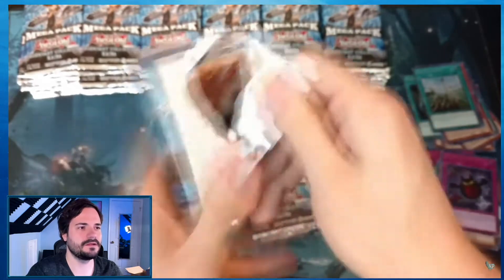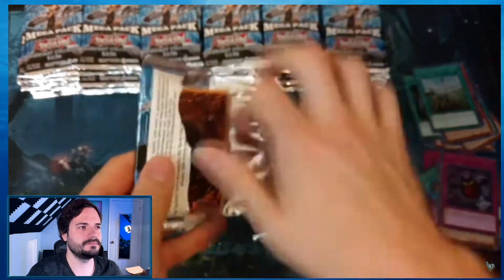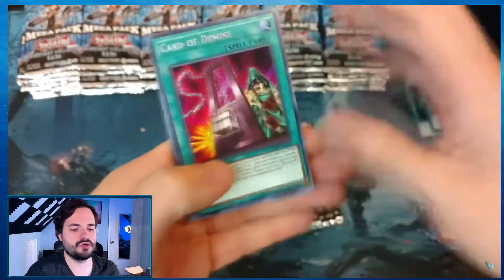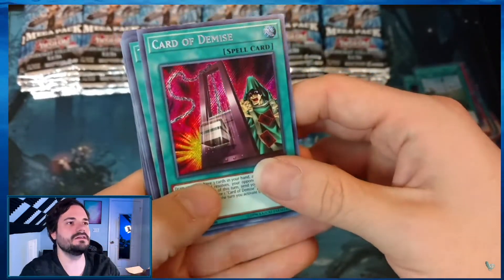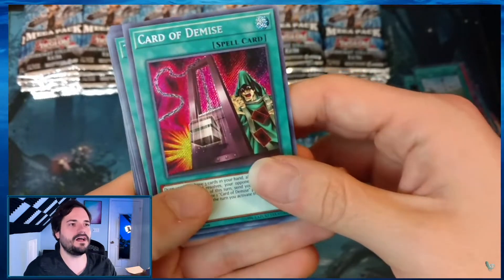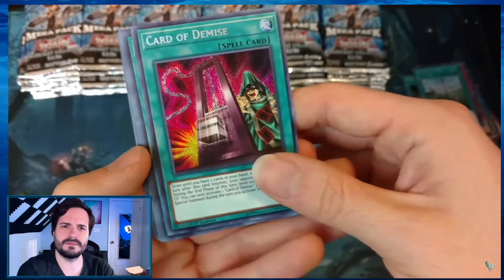Let me know if it was printed before DPRP. I remember that because you could buy the rare and it was like a $3 rare, and then this came out. Card of Demise was a big deal — it was very expensive. It was in the Millennium Pack, I think.